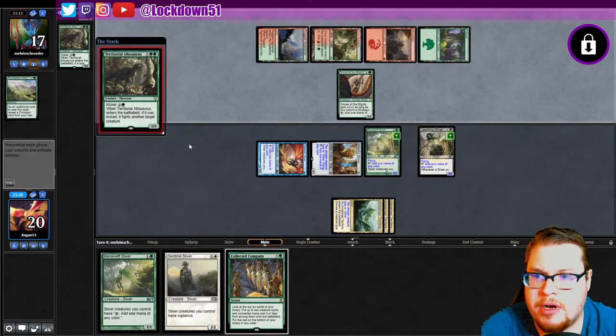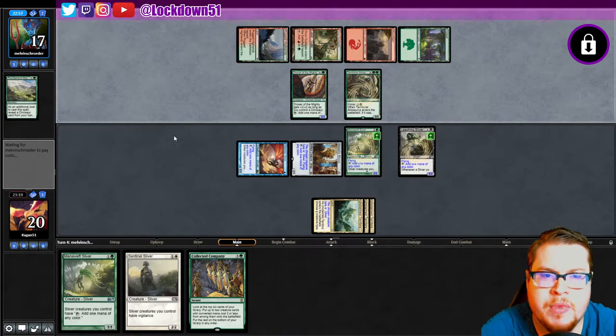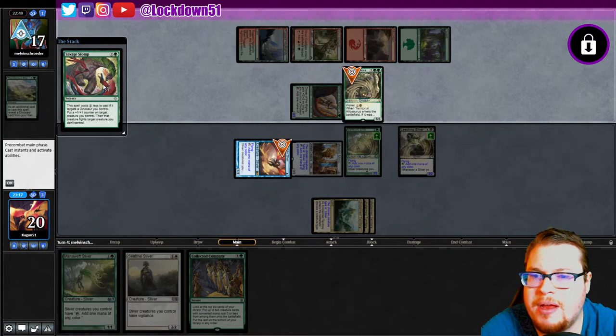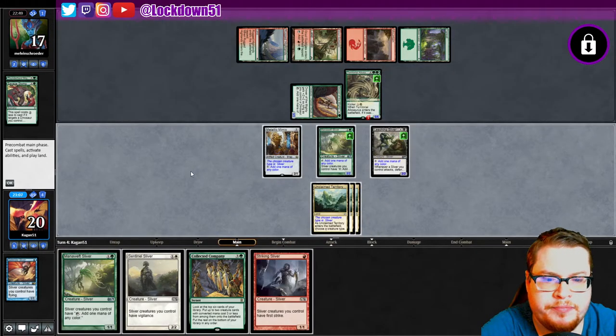Unless they kill something here — here comes the Alasaur Rider. Doesn't have reach though, and they're tapped out. Thunderherd costs two mana, so maybe they play a land and Thunderherd Migration again. I don't know what they could do for one mana. Savage Stomp — oh you dirty boy, that sucks. All right, it becomes a 6/6 and just eats my boy. Unfortunate, interesting turn of events.